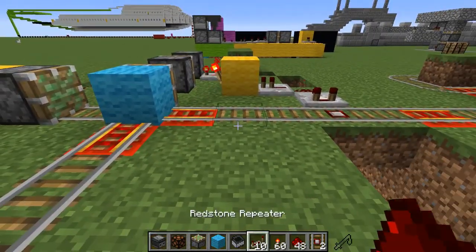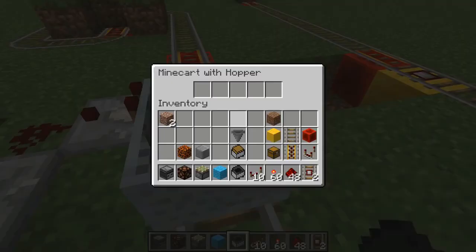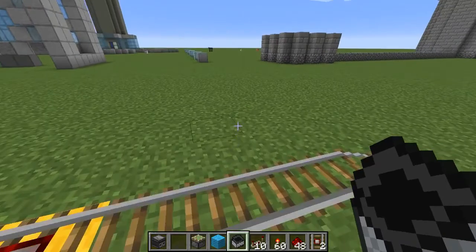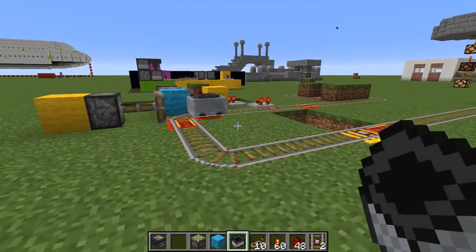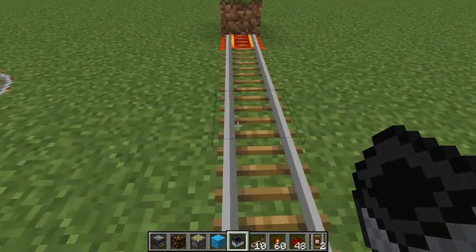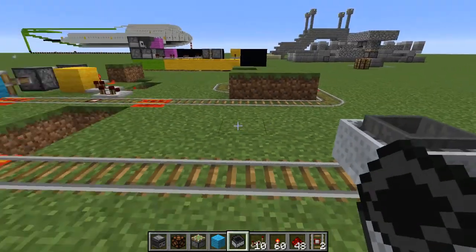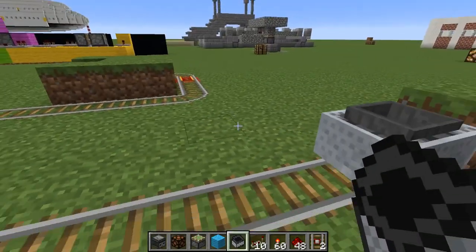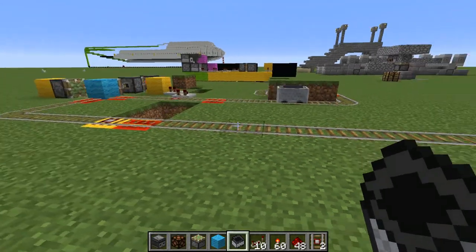Watch what happens when we put a full hopper in and then an empty hopper comes back. We got our material, it's going, it goes through. Now we're going to put an empty cart on here — no items. Watch what happens when it goes past that detector rail. Give it a nudge. Here it goes — and it opened.